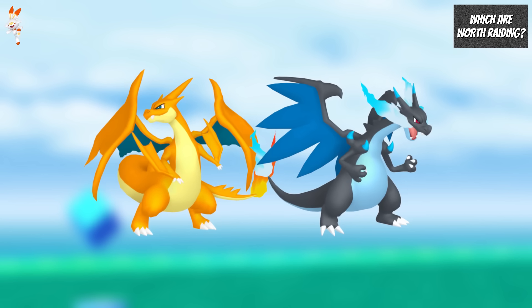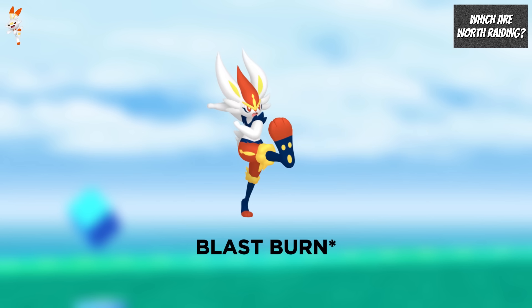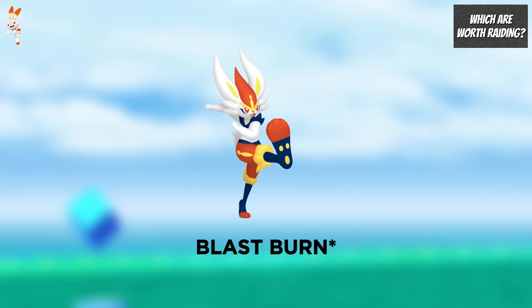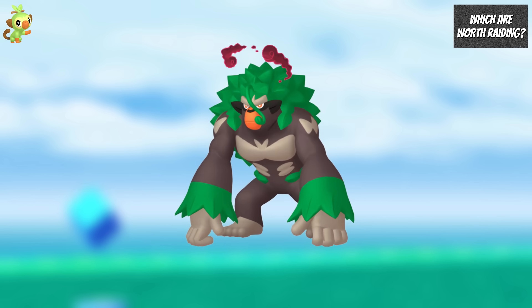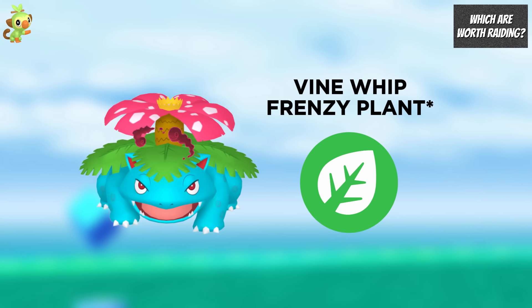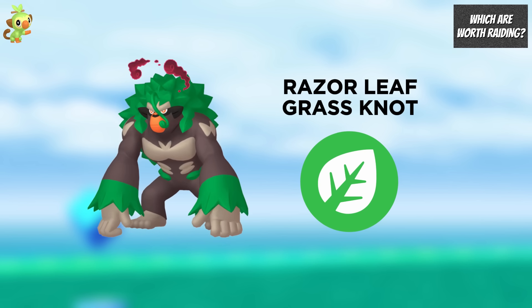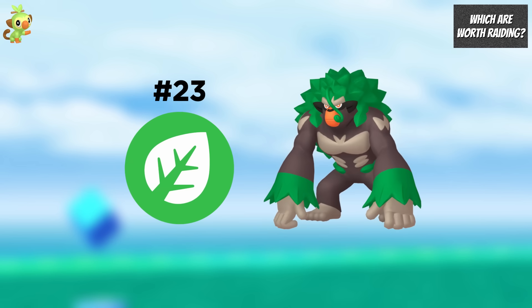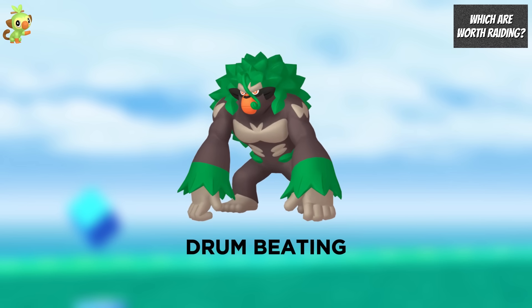Charizard has access to 2 Megas, and the Y Mega Form is the 3rd best Fire Type Attacker in the game. For Max Rillaboom, it isn't as good as Max Venusaur if you have the Legacy Move Frenzy Plant on Venusaur. But if you don't have Frenzy Plant and don't want to spend an Elite Charge TM, I would recommend Max Rillaboom with Razor Leaf and Grass Knot for Max Battles. Outside of Max Battles, Rillaboom is the 23rd best Grass Type Attacker, but it will improve when it gets access to Frenzy Plant, Drum Beating, and a Shadow Form.